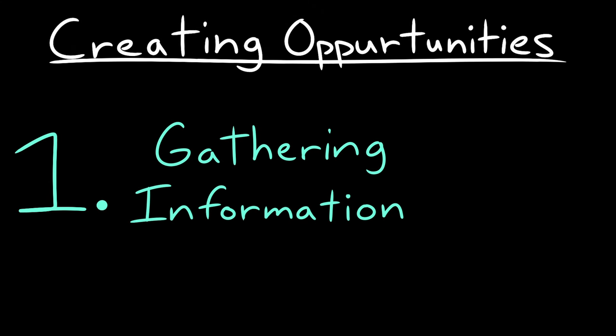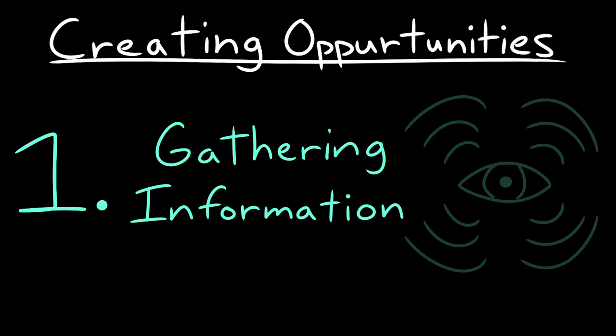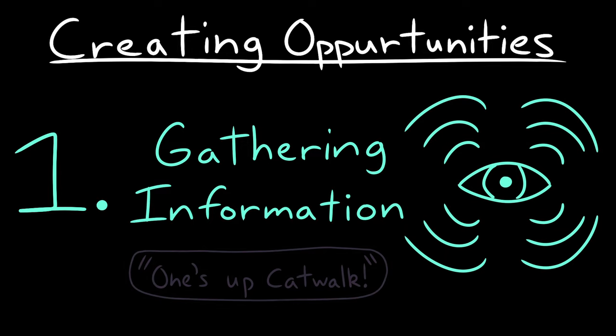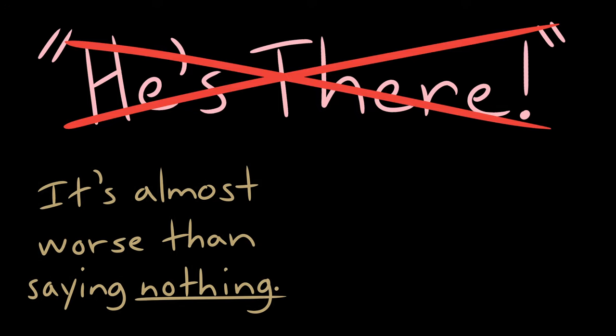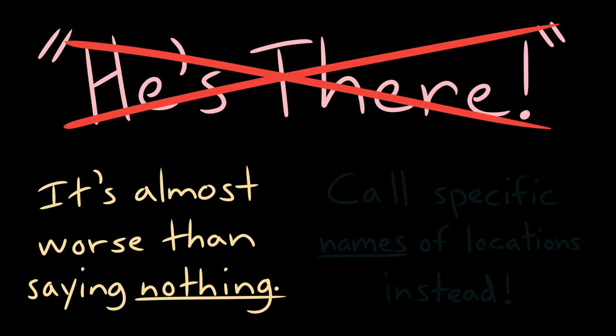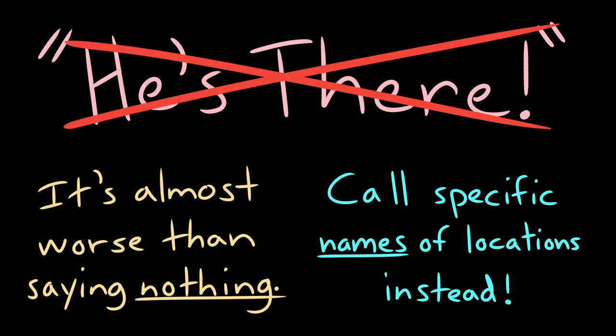Gathering information is as self-explanatory as the term suggests — seeing a dude and letting your team know there's a dude there. Just don't actually say "he's there" though. You're going to make your team quite upset at you, as they, unfortunately, are unable to read your mind. Call the actual position instead, please. Kevin.